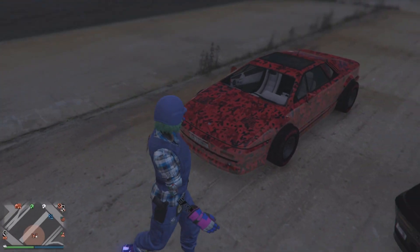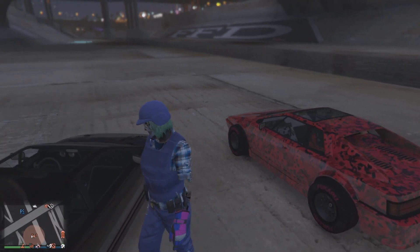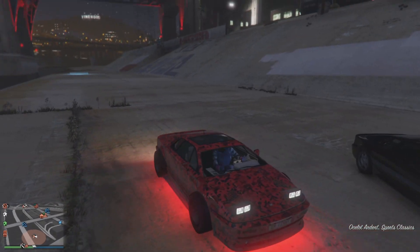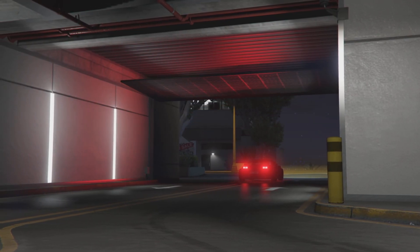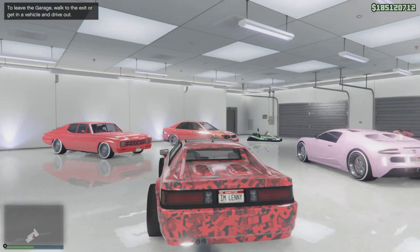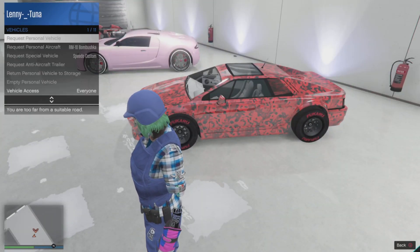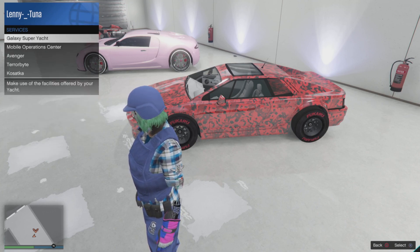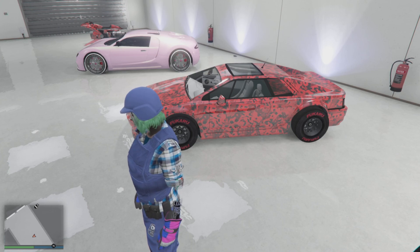From here you need to take this vehicle back into the garage that it came out of - it must be that same garage, it cannot be another one, otherwise it will revert back to standard. Hop in the vehicle and drive it over to that garage. For me it's the first garage on my Eclipse Towers list. Enter inside that garage - the glitch is pretty much done now. Once you drive inside and hop out, if you look at the mini-map you can see it's the Avenger. Bring up your interaction menu, go to services, and return whatever vehicle you used to do the glitch back to storage - for me it was the Avenger.